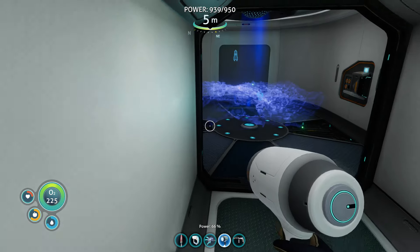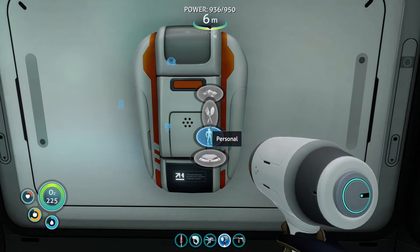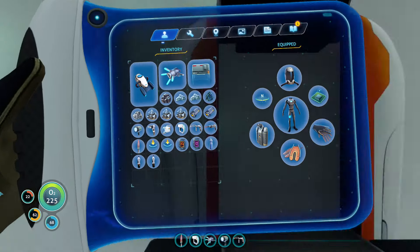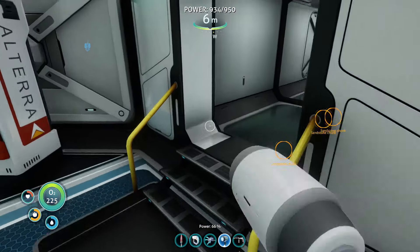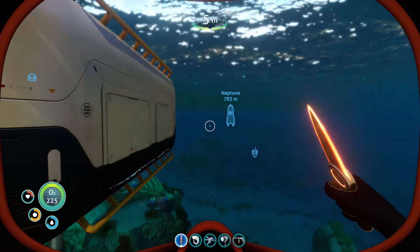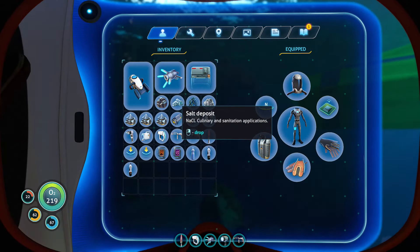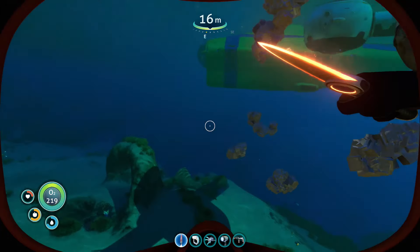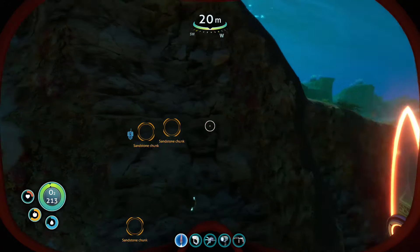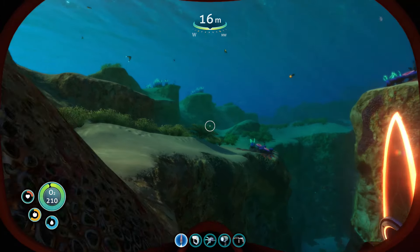We'll leave that running for a bit. I've got a scanner already, don't need to make another one. Let's go fly a kite and have some fun. We've got a lot of salt here — I'll just drop the salt. Let's swim over and see what we've got. Copper — there's one here.